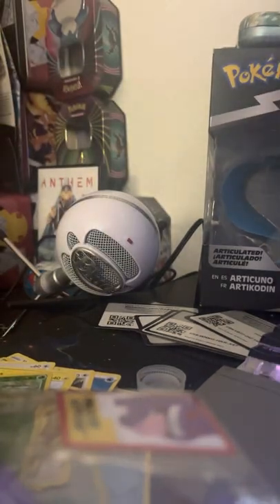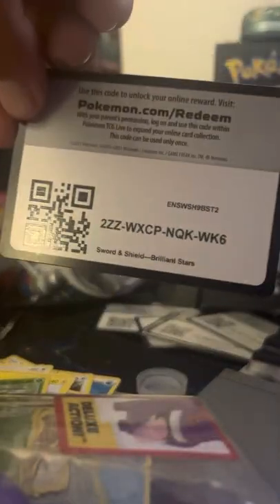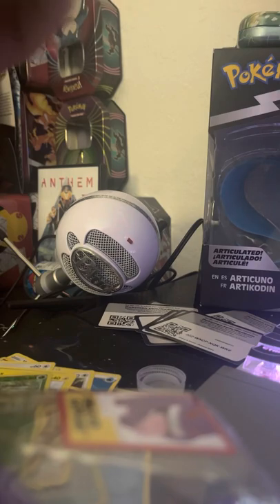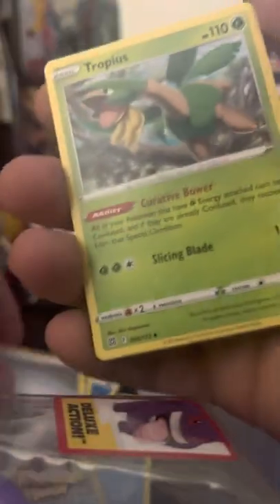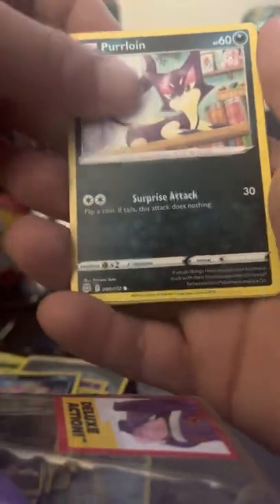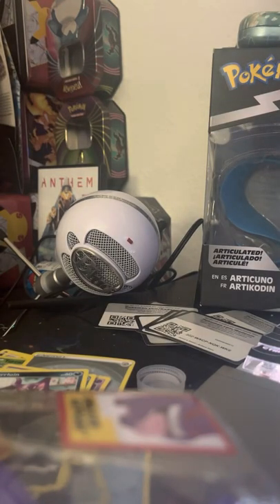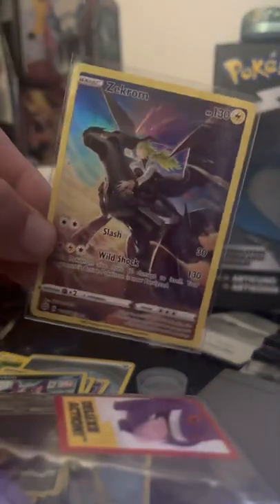Some more Brilliant Stars — next pack. Code card for you guys. One, two, three, four to the front — Normal Energy. Tropius, Morgrem, Claydol, Cherubi, Riolu, Starly, Spiritomb. Purrloin — oh, the Zekrom Trainer Gallery! Sick! Followed behind a Wormadam. Getting another sleeve for that bad boy — that is a really dope card if you ask me.